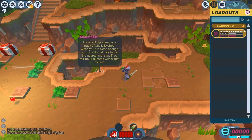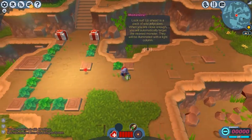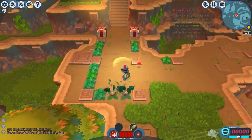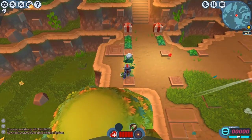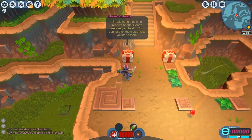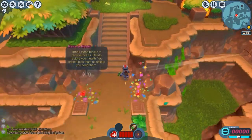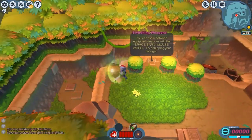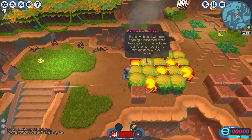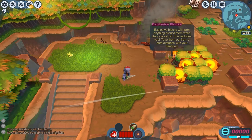Load out — I don't know what that means. Inventories — okay, inventories I understand. I've obviously got a lot to learn here, and I guess we'll learn it together. Die, grass! Die! Break these blocks and receive hearts. Hearts restore your health. You think? These are just hearts. This is an absolutely free-to-play game. My character's name is Grimwit — if you want to look me up. This is apparently some kind of MMO, and I am cool with that. Except... whoa! What the f-- what happened? Explosive blocks will harm anything around them when they go off — this includes you!